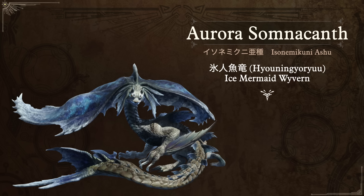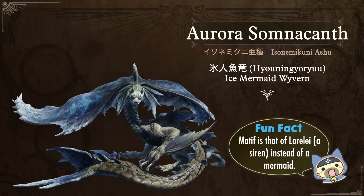In Sunbreak we got a subspecies called the Aurora Somnacanth — in Japanese just Isonemikunī Ashu. Its nickname just appends ice, giving us Hyoningyoryu, the Ice Mermaid Wyvern. Fun fact: the original Somnacanth was modeled after a mermaid, while for this one the motif was that of a Lorelei — a siren or spirit that would lure boatmen and fishermen into the sea to kill them. So yeah, much more dangerous.